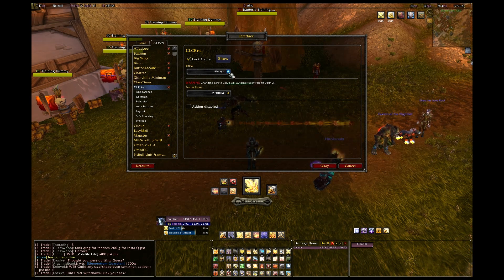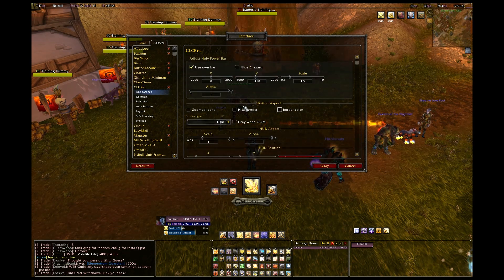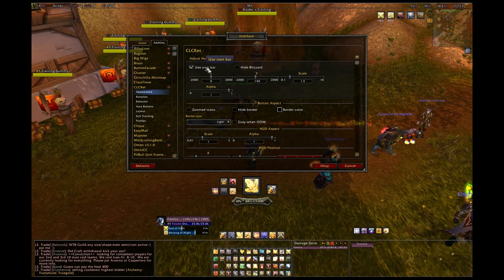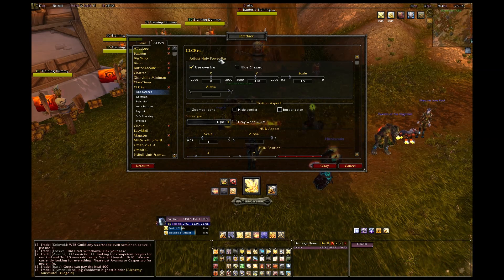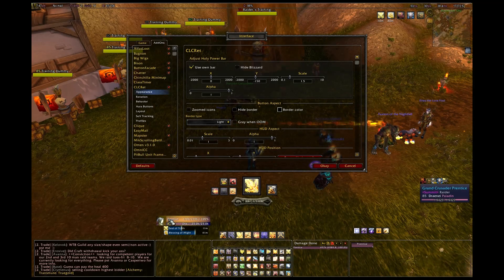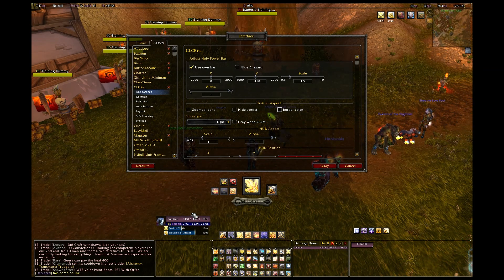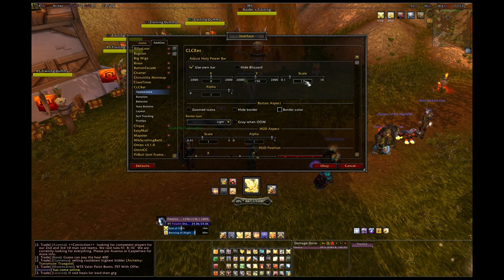That's just personal preference — it's your choice. Under appearance, I have the console set to use its own holy power bar. I use Pitbull unit frames, which have their own holy power display, but I don't like where it's located, so I use this one instead. I've increased its size slightly and moved it down to just below my action buttons.